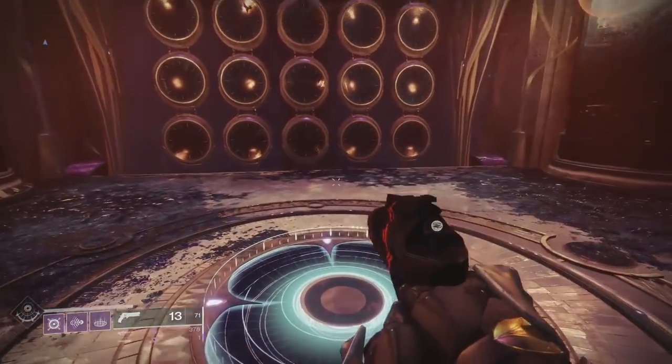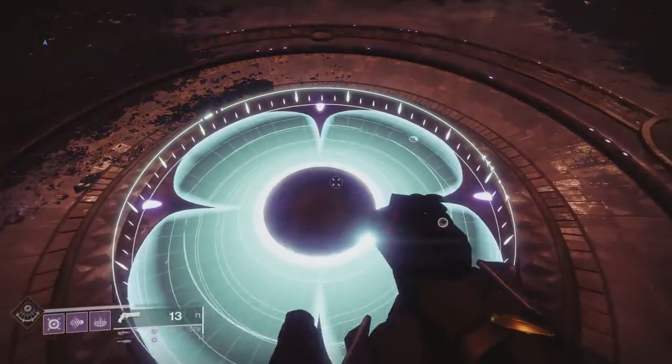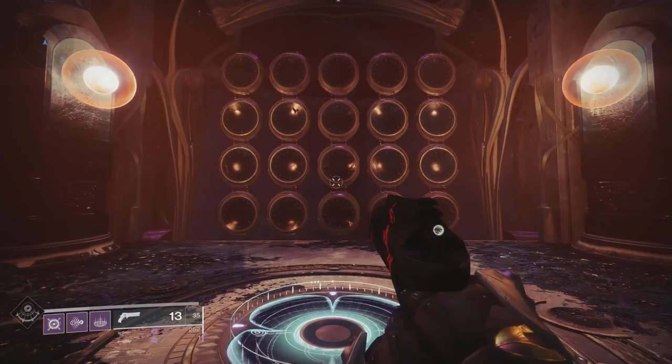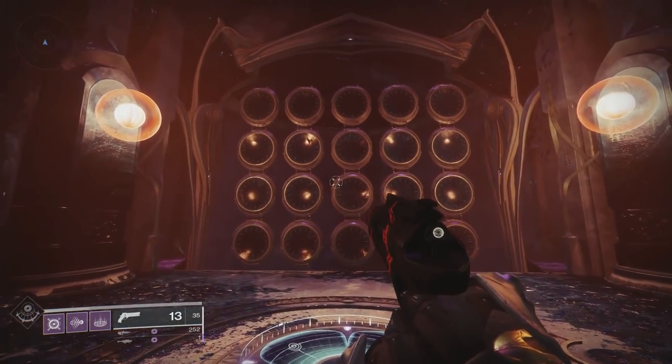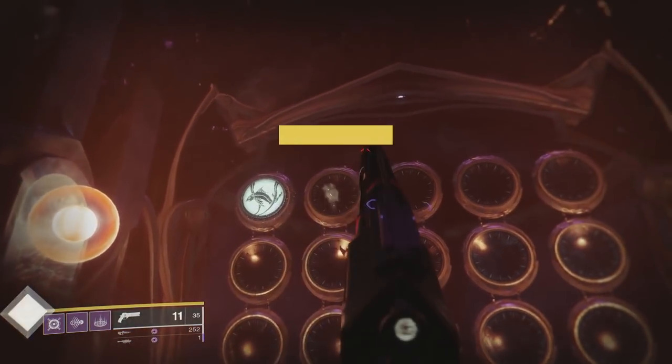Step on the platform and get off to activate the room, and you can now shoot the circles in front of you. There are a total of 15 different combinations that you can do in order to unlock things like an emblem and different checkpoints in the raid, but for this video I'll only be covering the birthday party easter egg. Just shoot the circles until you get the correct symbol you need, then step back on the platform to enter the combination.